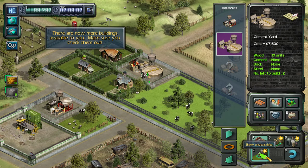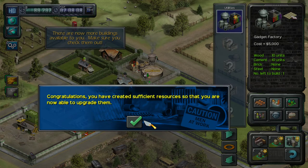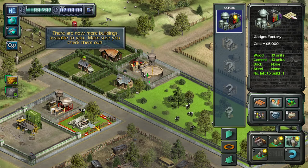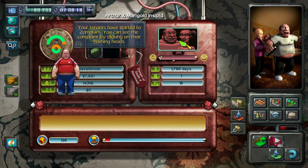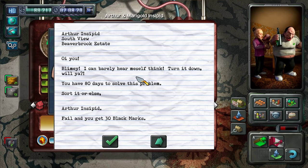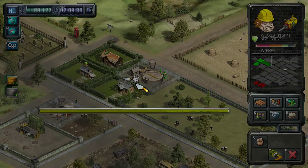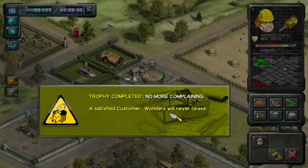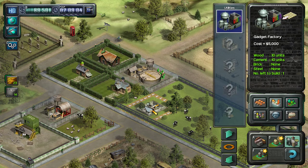Here we can see undesirables — that's what you use to fight off the other guys. And utilities — we've got a gadget factory and we need to get a gadget factory in order. Congratulations, you have created sufficient resources so that you are now able to upgrade them. One of your tenants has started to complain; you can see his complaints by clicking on the flashing icon to the left. Blimey, I can barely hear myself think! So that was the issue — no more complaining. Satisfied customer — wonders will never cease. We've earned an achievement.